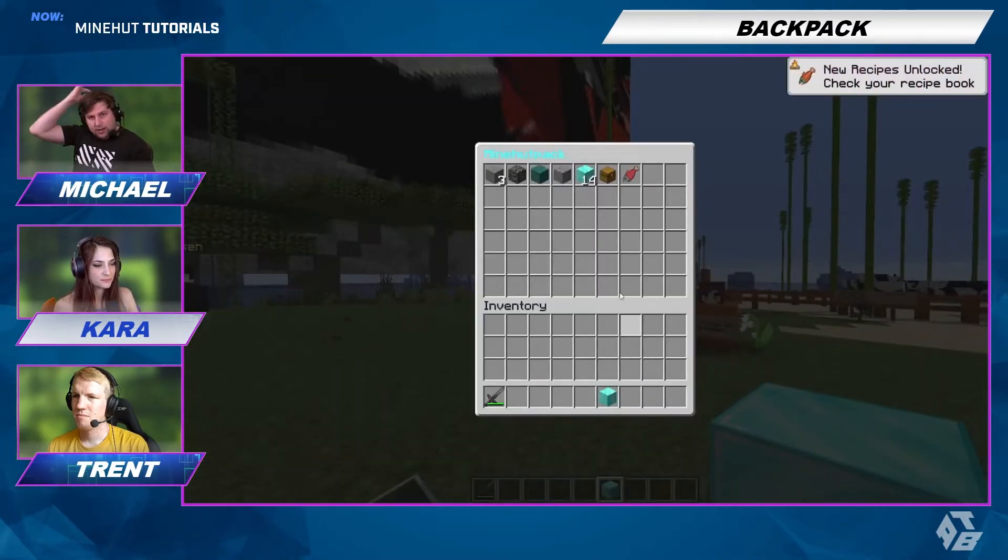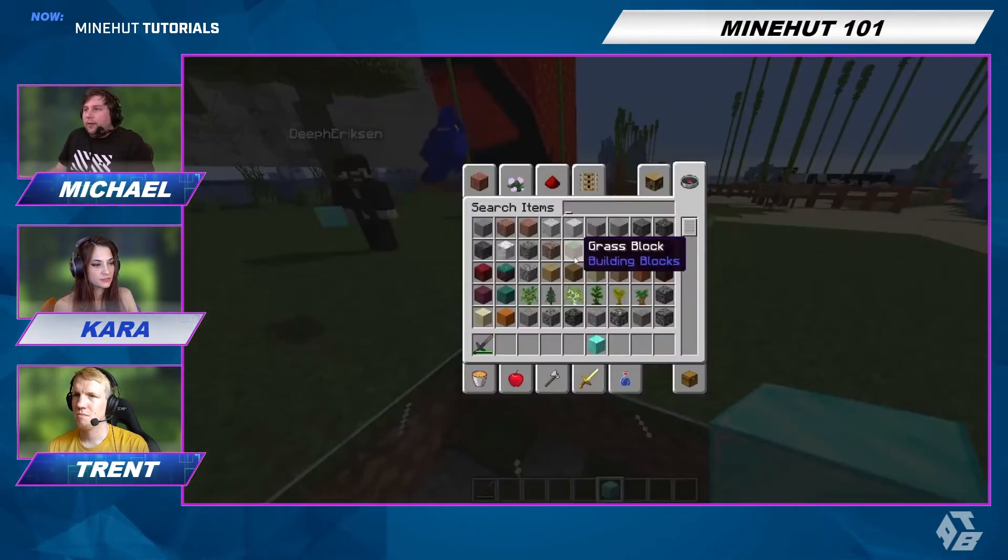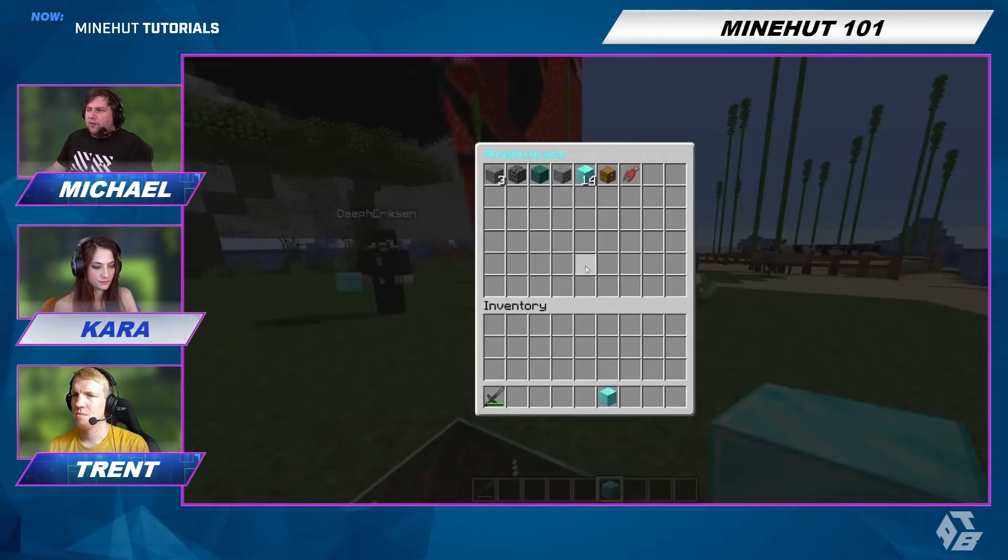The idea is that you just get your custom backpack that you carry with you, and it gives you more carrying space for running around. Super useful in the survival server.